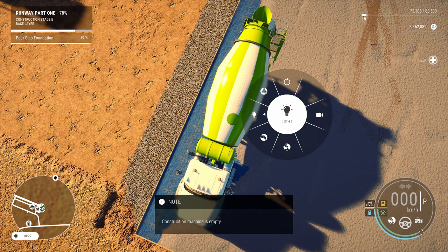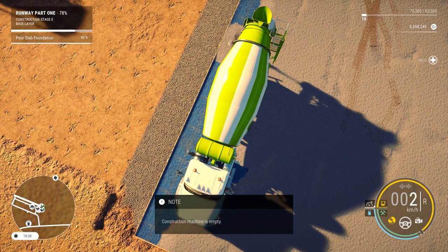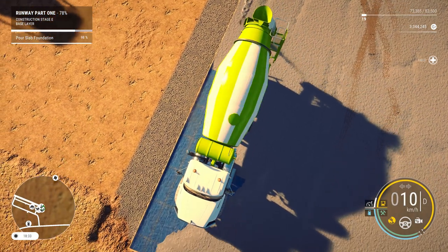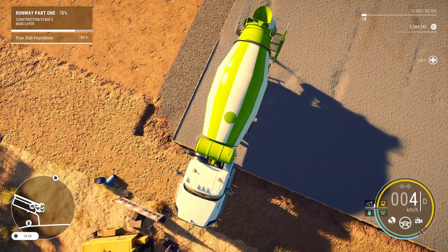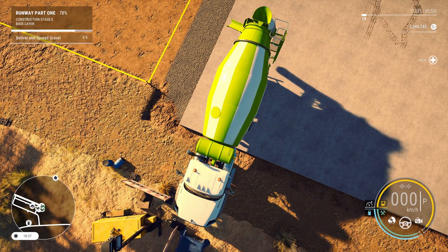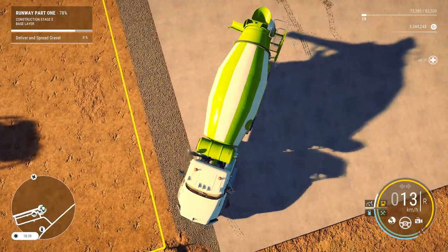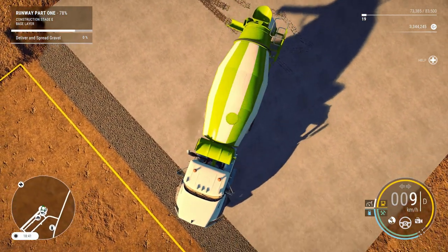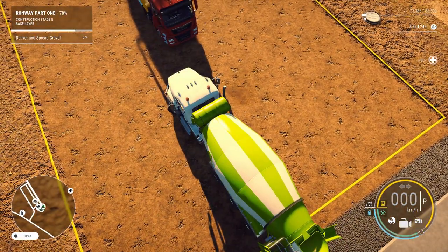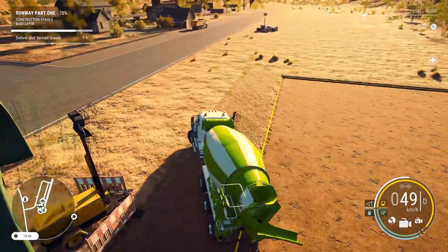Oh and of course we're empty. Fill her back up please. I don't think we can ask for like a half a load — we just get what we get. Hopefully I get the last 2% before I hit the barrier in front of me. Looks like we did. All right. Let's deliver and spread gravel. I'm sure those tire marks will disappear. Let's get this off the job site.